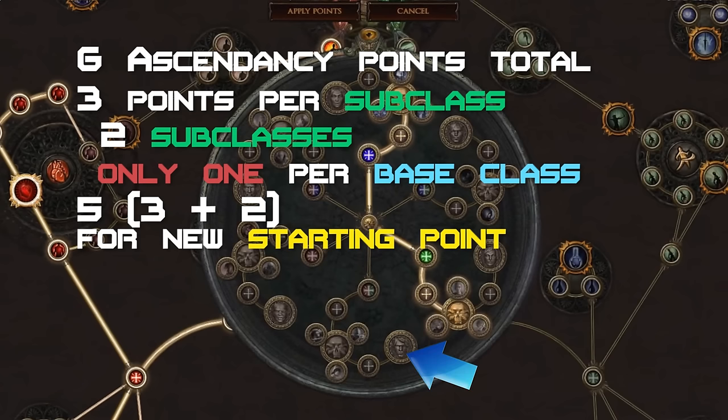Specking into an alternative starting location costs a total of 5 points — so an additional 2 points after specking into a subclass of the base class whose starting point you plan to use. That leaves you with an extra point to spend on an attribute node.